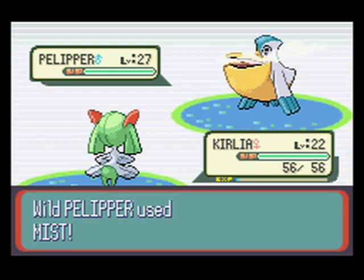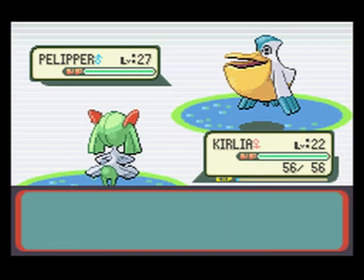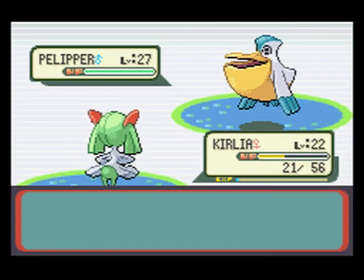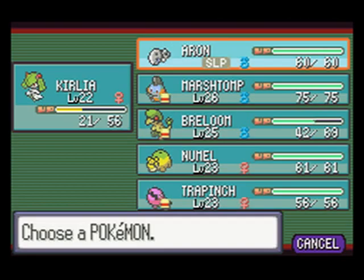You can find them up to like level 35, so Pelipper would be really nice to catch, and if you need Fly or something like that, even Wingull — you can still use Fly on it even though it looks like it's probably about 10 pounds. I'll go ahead and put my Marshtomp in the front for right now.